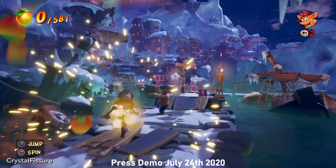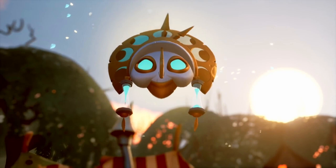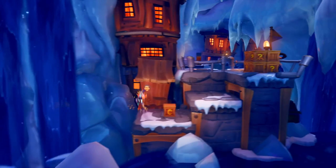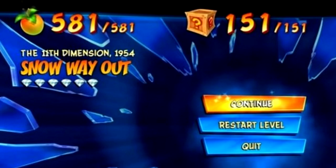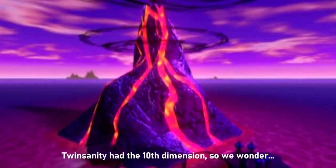This simply looks to be a level we'll visit later — it does look carnival themed. We do see a night version of a carnival-esque level in the first trailer. Here we're looking at Snow Way Out — we've seen a lot of this level so far, showing off the mechanic of Kupanawa. If you're ever curious about more details, this takes place in the 11th dimension. This could be a slight reference to Twinsanity.